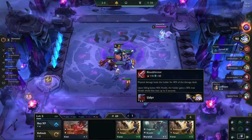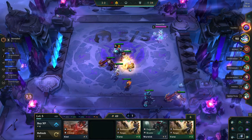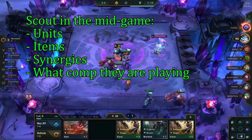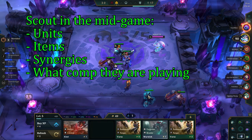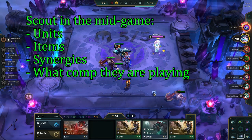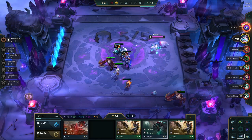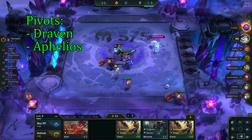During the mid game, it's also important to scout. You want to look at people's items, units, synergies, and what comp they're going for. We do this so we can optimize our late game build. Another important reason is so that we can see how many other people are playing Jax. This comp can support 3 players at max, so if you see more than that going for it, consider pivoting to another comp like Draven or Aphelios.